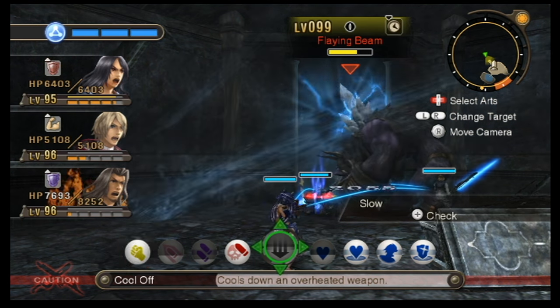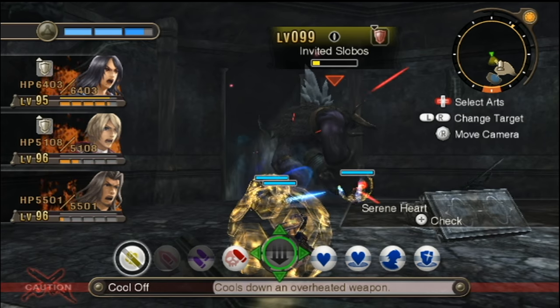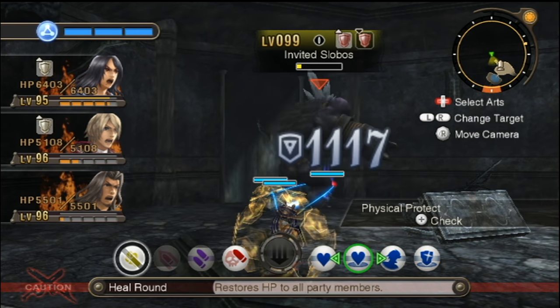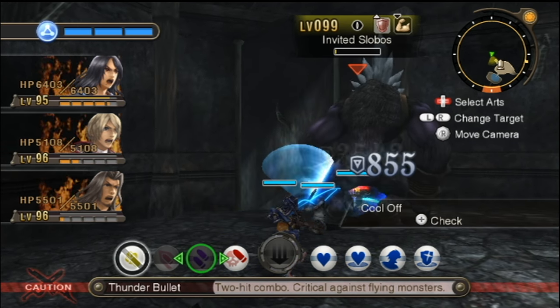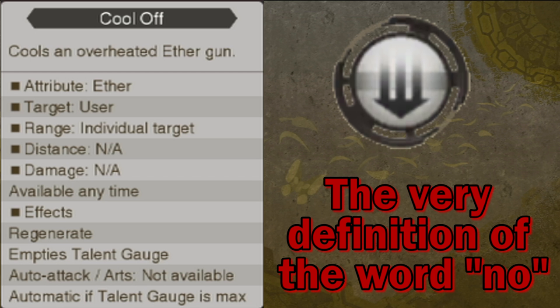Luckily, there is a way to prevent this. It took me a while to realize on my first playthrough, but you can actually use her talent art before it fills up. Why would you want to do this? Because it takes a substantially shorter amount of time to cool off her rifle when you activate it early. You're still stuck doing nothing for a bit, but at least it isn't 10 whole seconds. And as the talent art fills up, Sharla will say things like 'My rifle's getting hotter!' and 'That's scorching hot!' — reminding you to cool off your rifle soon.